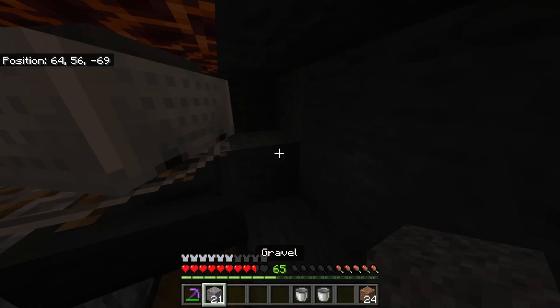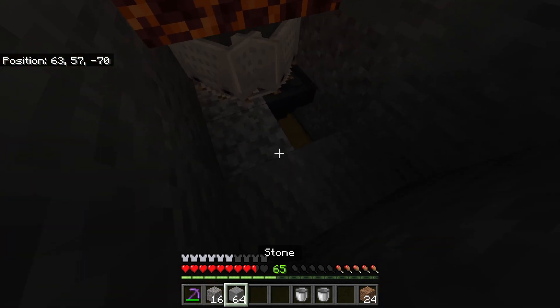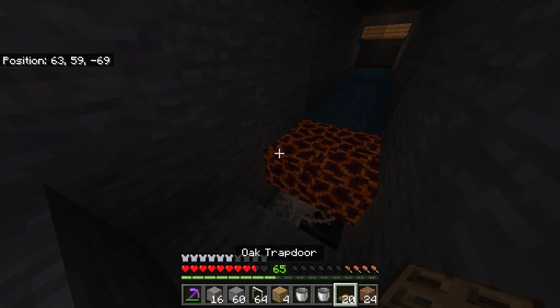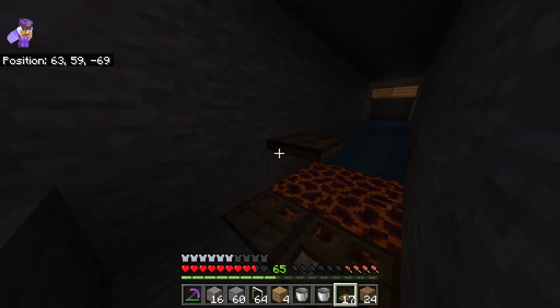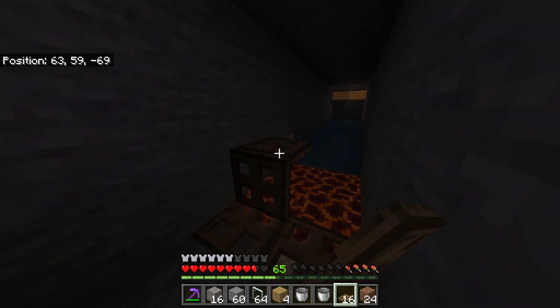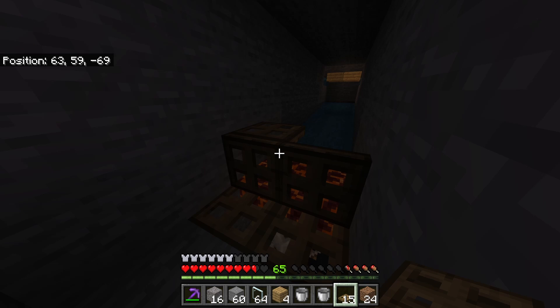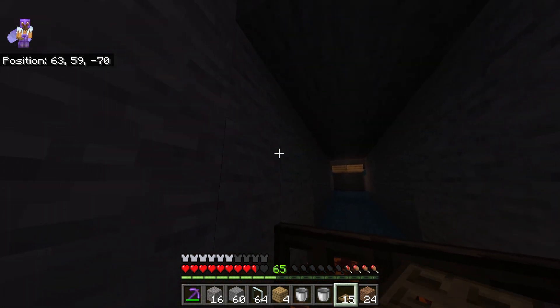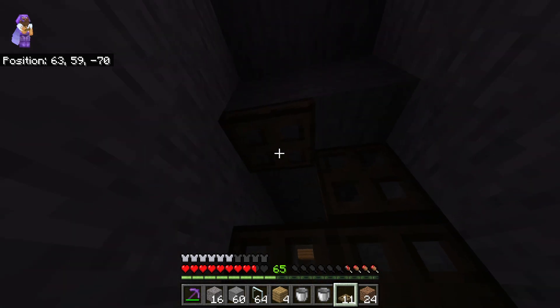That is our collection system slash kill chamber complete — super simple, super easy. To keep the mobs enclosed at the front, place trapdoors: one down here to cover the chest area, and a wall of trapdoors — trapdoor here, trapdoor here, trapdoor there, and trapdoor there.